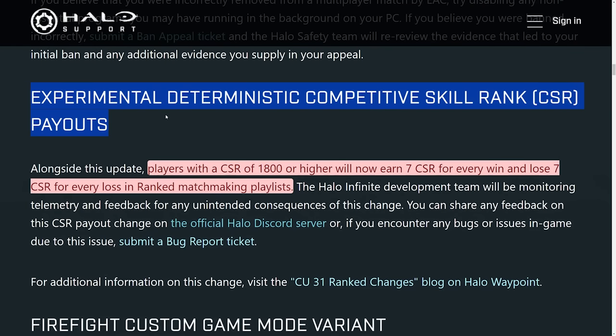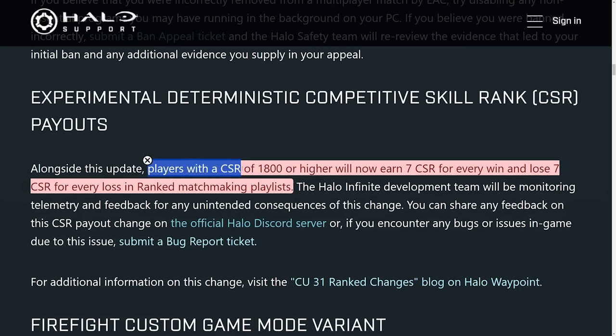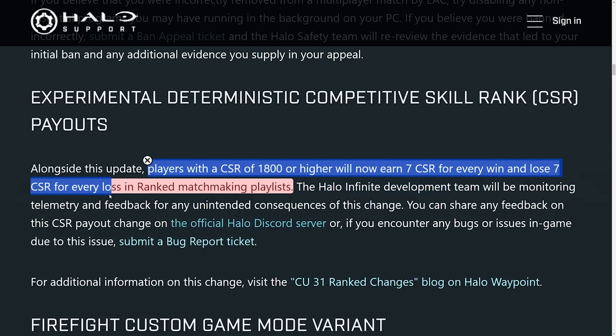Significant changes are coming to the rank system about how you earn CSR within the game. 343 are trying out an experimental, deterministic competitive skill rank CSR payout system. Players with a CSR of 1,800 or higher will now earn 7 CSR for every win and lose 7 CSR for every loss in ranked matchmaking playlists.